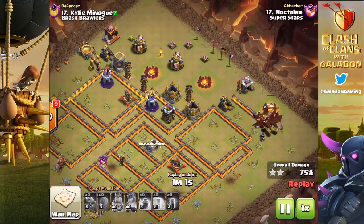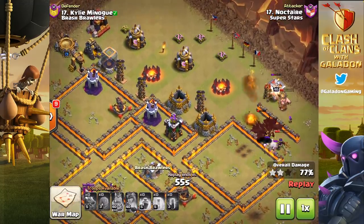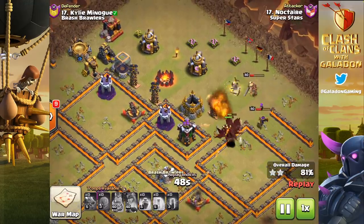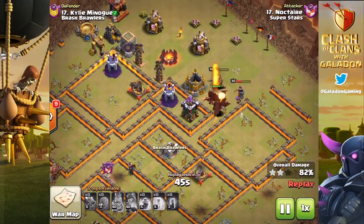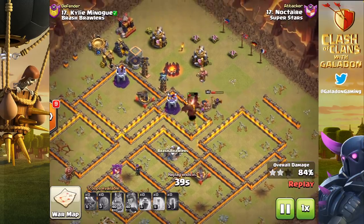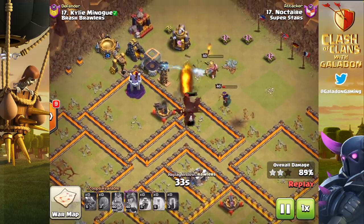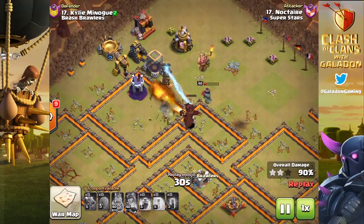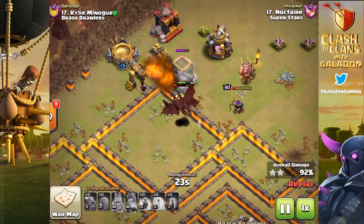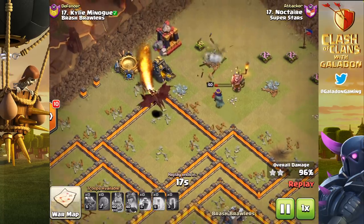I realize in Clash of Clans you can't try it before you buy it — there's no money-back guarantee. You'll have to count on watching attacks like this and seeing what other YouTubers show with war strategies using the Stone Slammer and Bat Spell. Personally I'm not a fan of the Bat Spell, but the Stone Slammer — absolutely. I'm guessing I'll be switching to it from the Wall Wrecker. I also imagine we're going to see a huge change in the meta as far as base designs go.